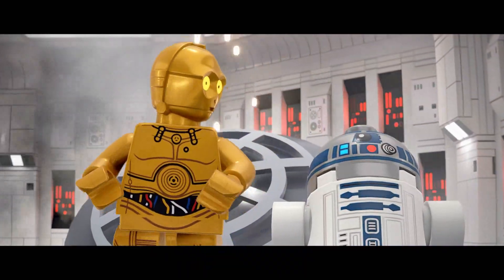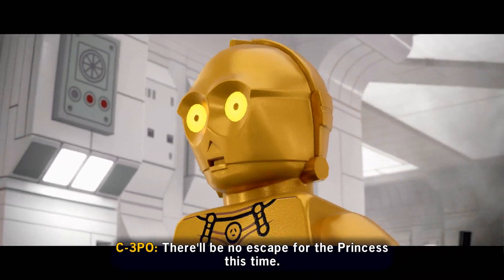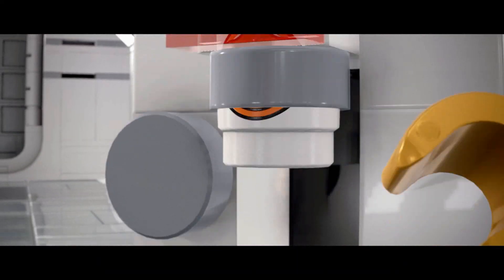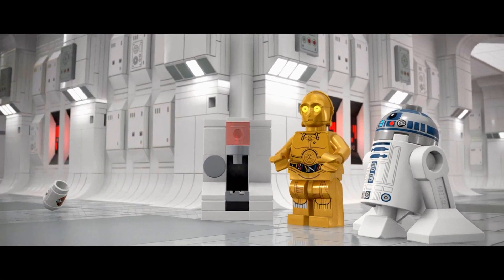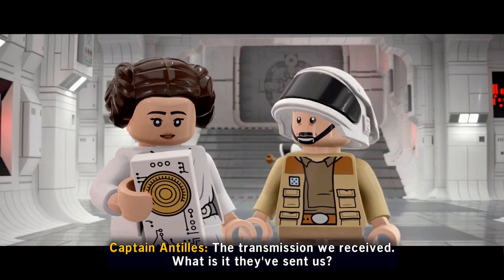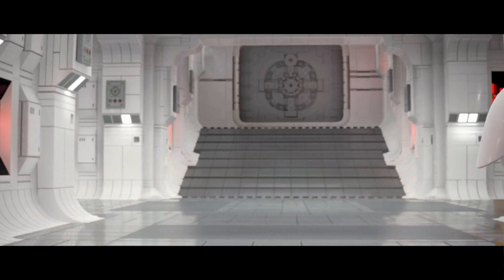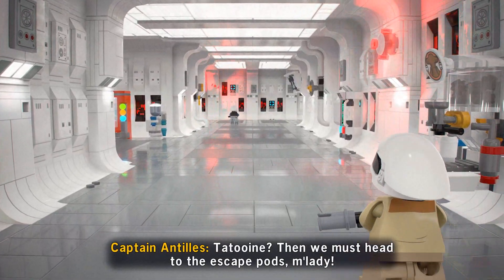In-game cutscene: 'Did you hear that? They shut down the main reactor. There'll be no escape for the Princess this time. Secure the airlock and prepare the escape pods.' 'Your Highness, the transmission we received - what is it they've sent us?' 'Hope.' 'We're over Tatooine. This will be safer with an old friend.' 'Then we must head to the escape pods, m'lady.'